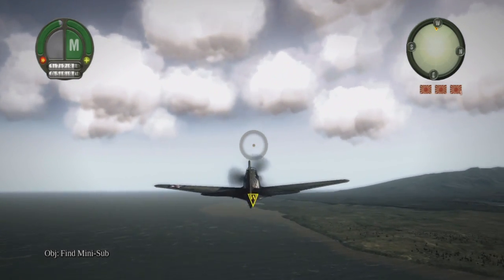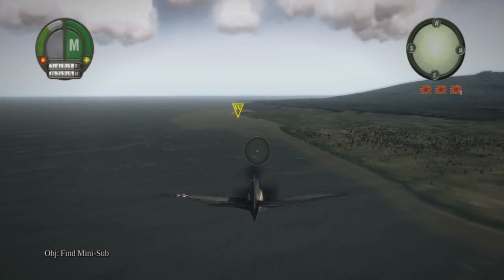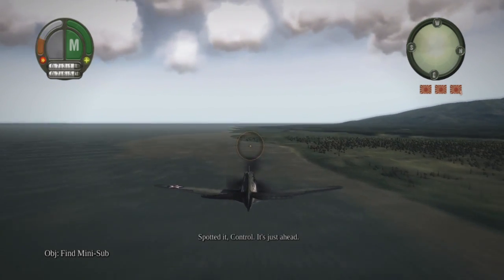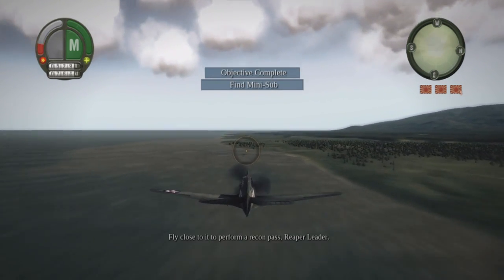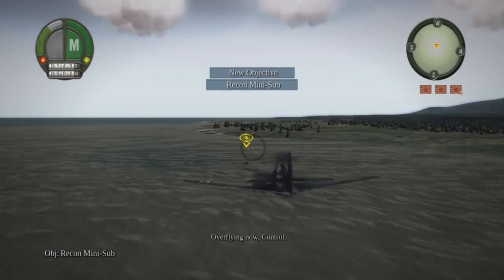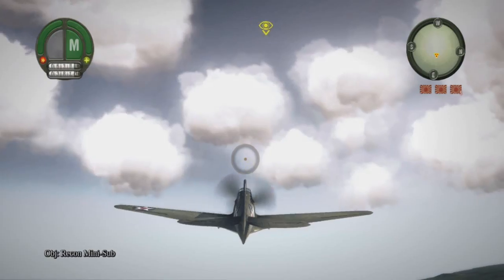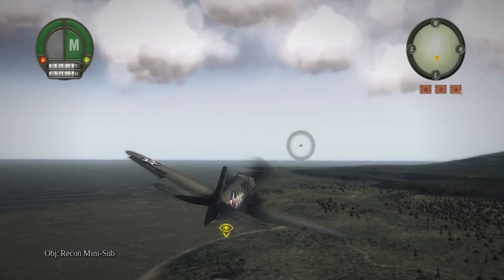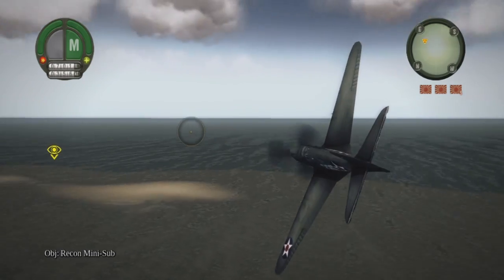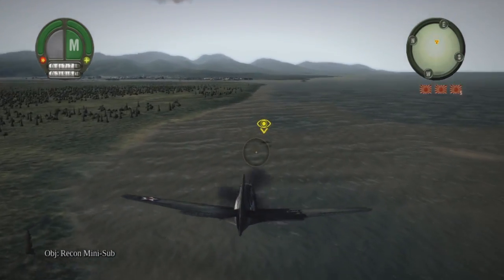First location — no signs of movement, proceed to the next. Yeah, it's definitely there — I can even see something glinting about. Or is it a graphical glitch? Spotted — it's just ahead, fly close to perform a recon pass. Definitely looks to be Japanese. I've got no idea how we can tell that just from looking at it from up top — you'd think most submarines look pretty much the same.